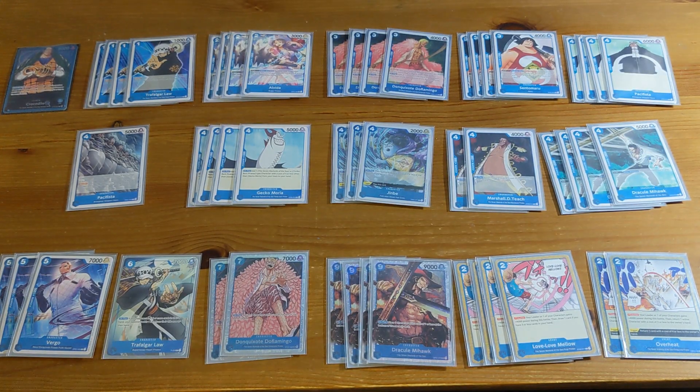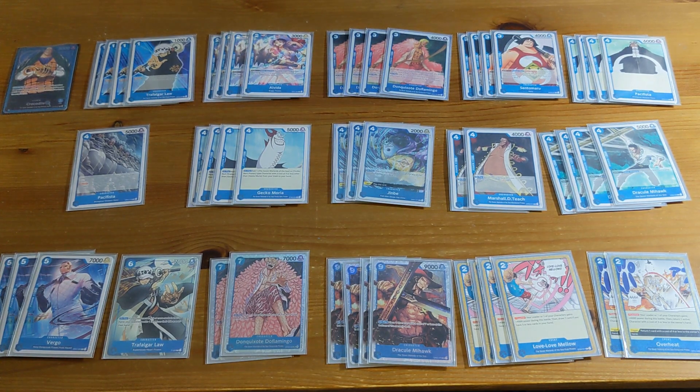I think Crocodile is a pretty underrated leader right now. Blue is a pretty unpopular color in this meta, and if people are playing blue they're probably playing Doflamingo. But Crocodile has a lot of potential. His leader ability lets you go Don minus four, so you can use your rested Don — play a card for four cost and then use those rested Dons to bounce one of your opponent's characters back to their hand.